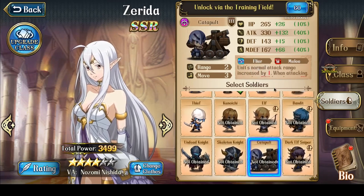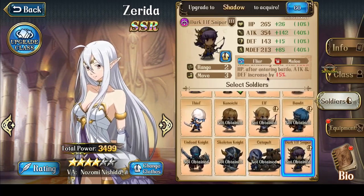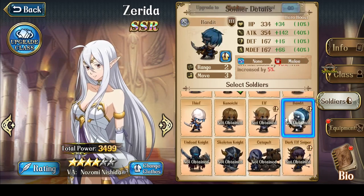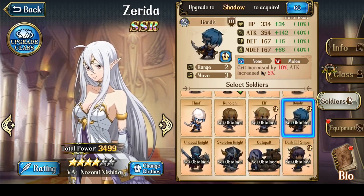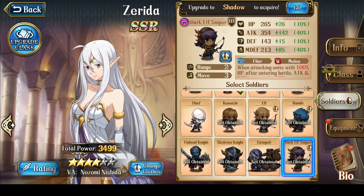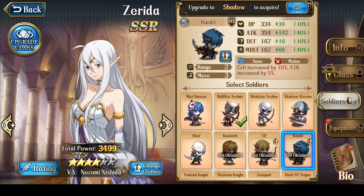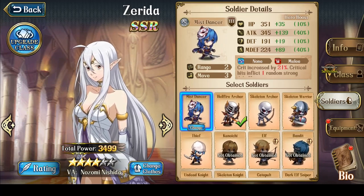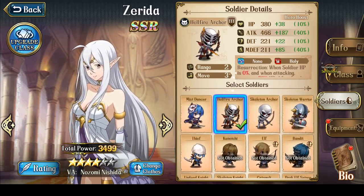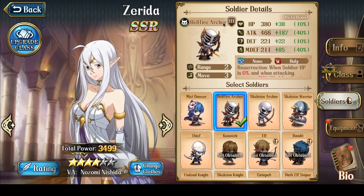Catapults are more of a fun unit giving her additional range, but her skills are still stuck at 2 range, so they're purely more of a fun unit to bring along. Dark Elf Snipers do increase attack value by a significant amount — in fact more than Bandits — but they don't increase the crit hit rate, so I don't really recommend them. The best soldier would probably be Bandit; if you don't have that leveled up, Mistdancer; and if you don't have Mistdancer leveled up, use Hellfire Archers, which are actually a demon unit.